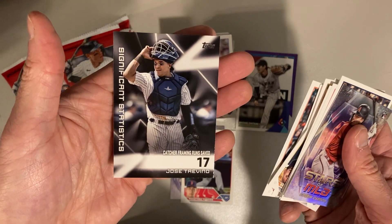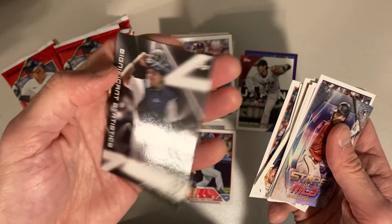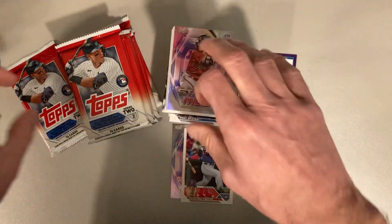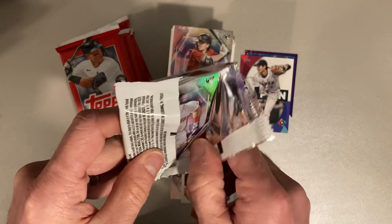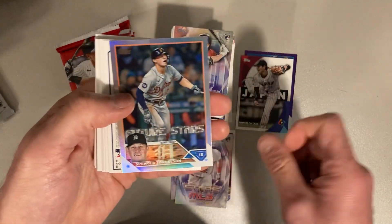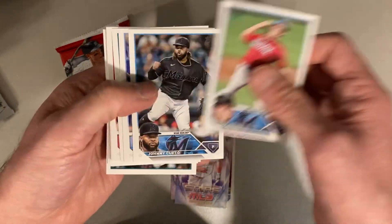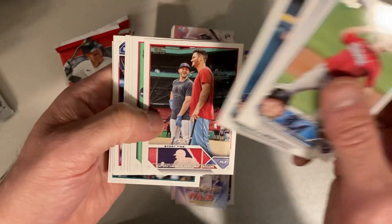We get a significant statistics card with Jose Trevino — Catcher, Framing Runs Saved. That is not a significant statistic — that is a ridiculous statistic, actually, if you ask me. There's Tristan Casas — might as well get both Red Sox rookies to talk about. And there's Spencer Torkelson — there's a rainbow foil for Future Stars for him, so that's cool, a nice parallel there. There's Max Meyer, Brandon Belt, and the superstar infielders chat pregame. There's a Trevor Story — and who's the other guy? Nolan Arenado.